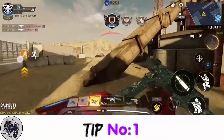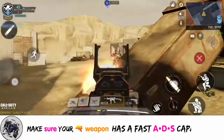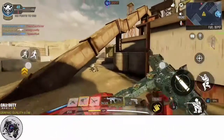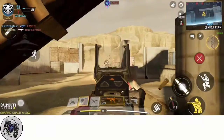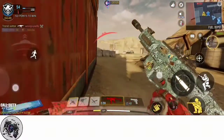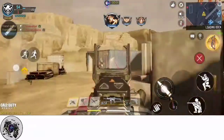Tip number one. You need to make sure your weapon has fast aim and ADS speed so as to have the upper hand. Some weapons come with a default fast ADS speed but some do not, so you need to learn how to apply the right attachments to maximize this option. You need to aim at your enemy as fast as you can.